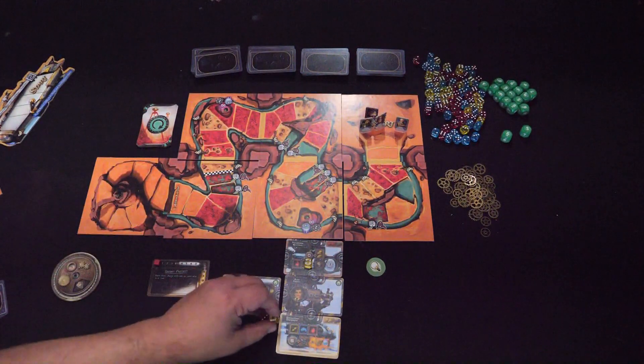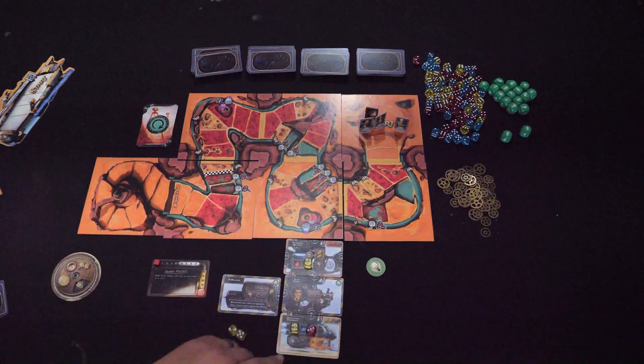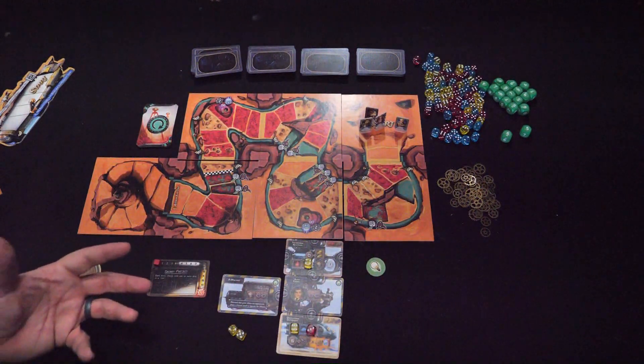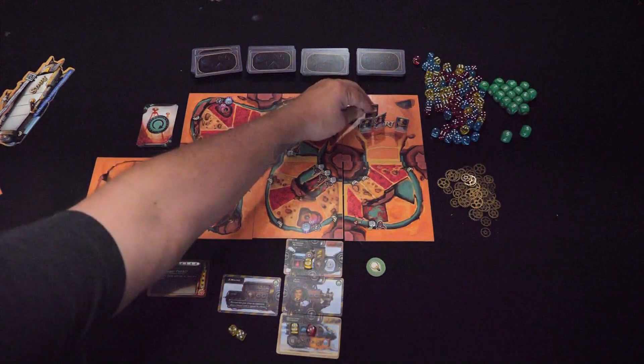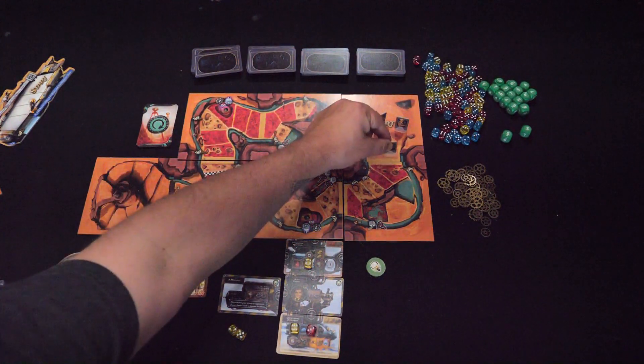Remember, this is all simultaneous — everybody's just doing this at the same time. I'll place the six there and the three there — that's a total of nine, which are multiples of three, so I'm able to move three spaces. I'll take my token and go one, two, three.